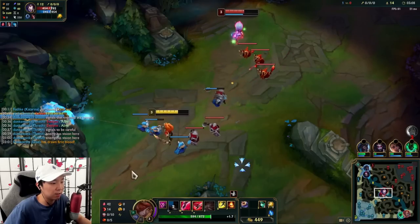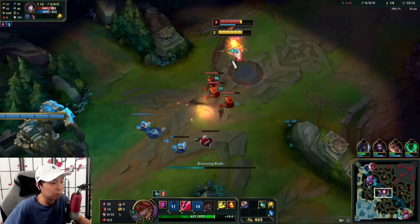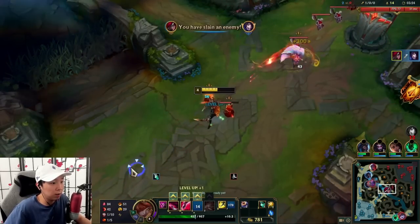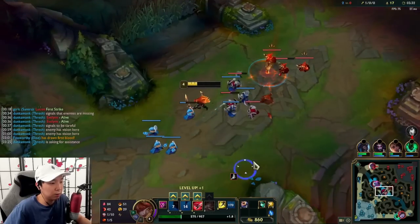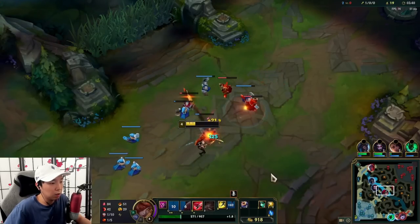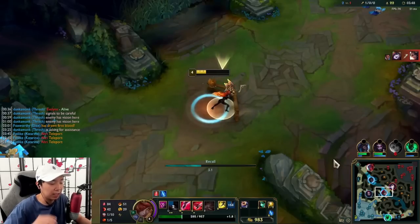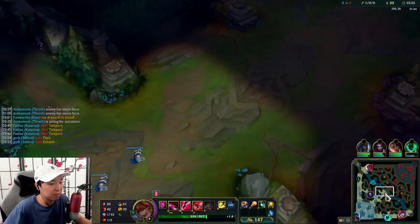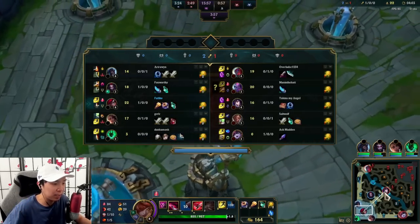Remember Electrocute is 30 seconds so it's coming up again soon. She uses her Q walking up for farm — we go in for the kill. She doesn't flash, which is what I was expecting. Now we're in a very good spot. We're going to back with a Blasting Wand and repeat the process of setting up a dagger and then poking her with Electrocute to control the lane.